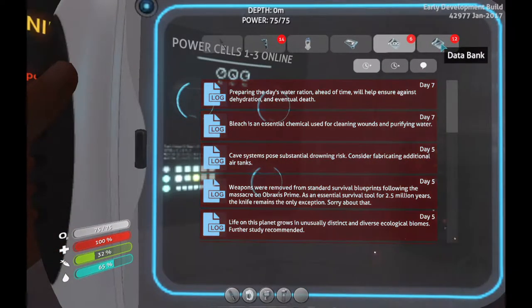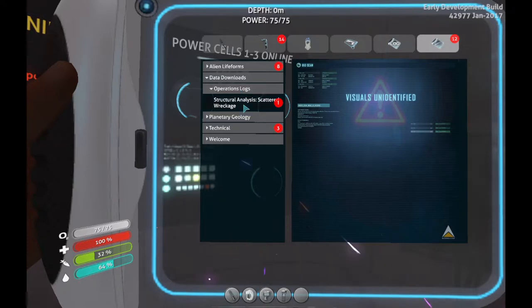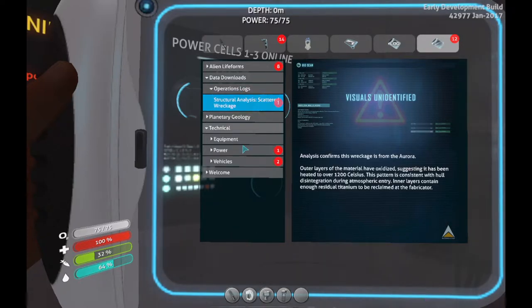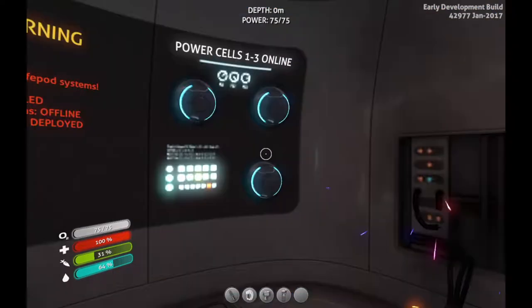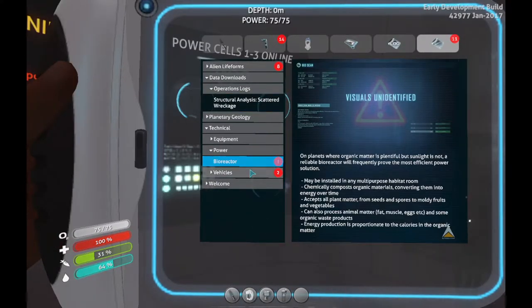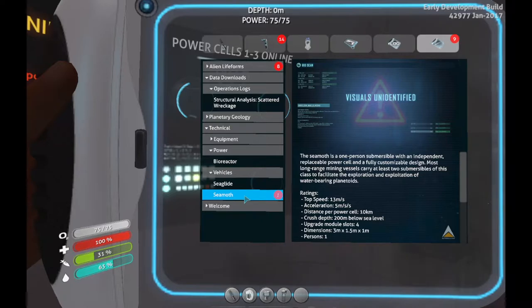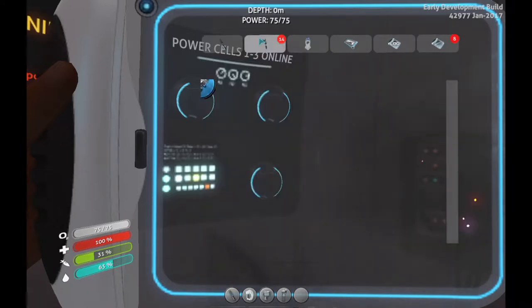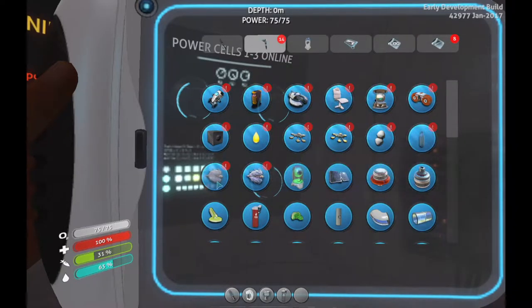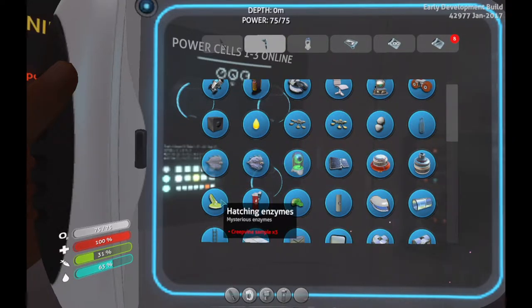Let me show you what happened — data downloads, operation logs, technical... power. I found the bioreactor parts so I can build that. I found the sea glide and the seamoth parts — so yeah, that was special. I found all these blueprints and stuff — lubricant, hatching enzymes...